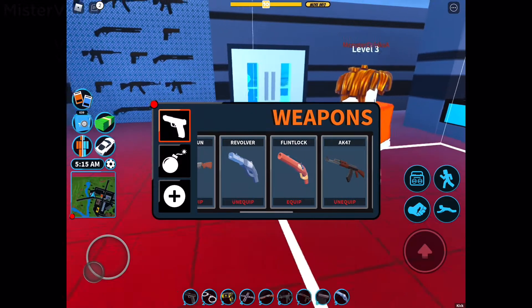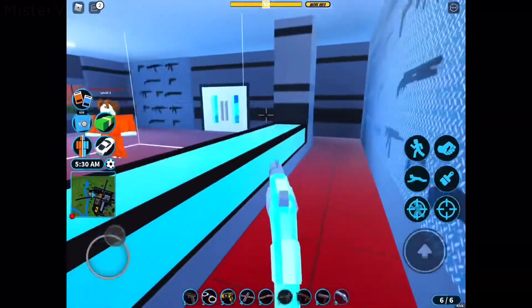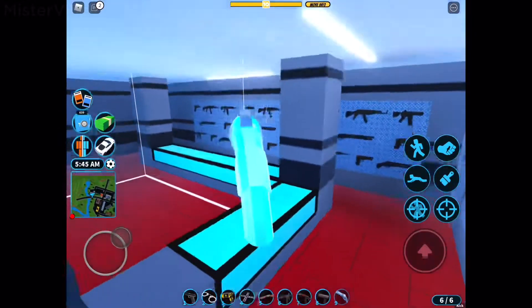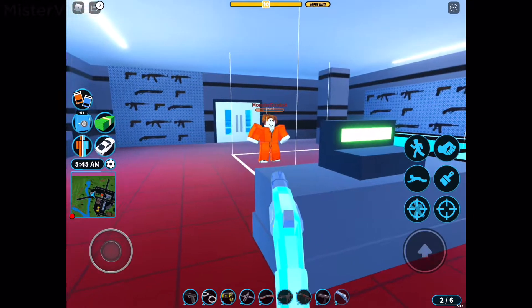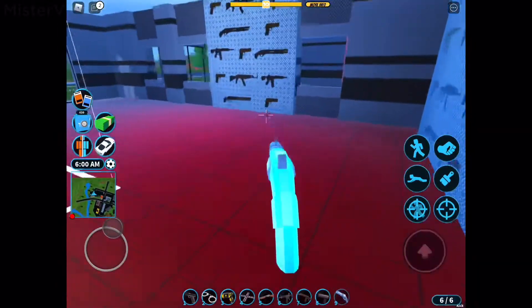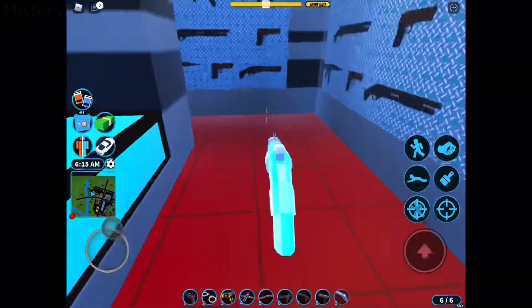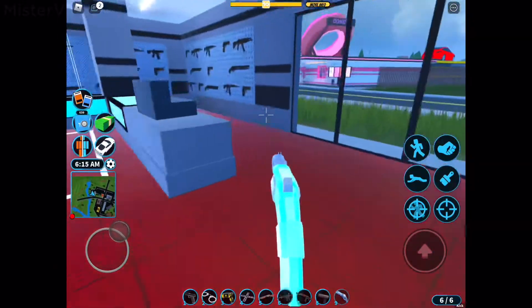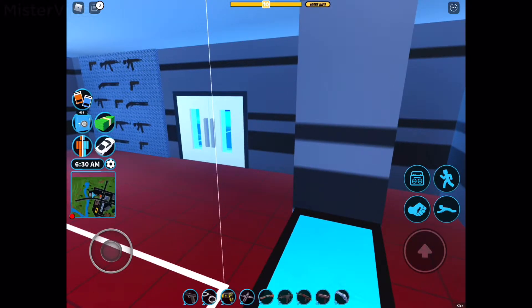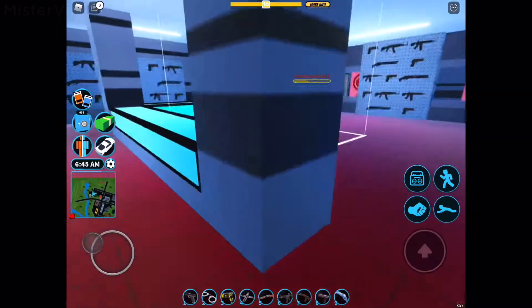The next weapon is the revolver. It fires similarly to the AK but is a little slower, with less ammo capacity — only 6 to 8 rounds — but deals 25 damage per hit. It takes 5 hits to eliminate a player who is regenerating health, or 4 hits if they're not. It has a slightly slower reload and fire rate than the pistol, but it's not a bad weapon. In the shop it's only 10,000 cash. As of the November 2020 update, you no longer need to visit the museum to get it — you can buy it at gun shops.